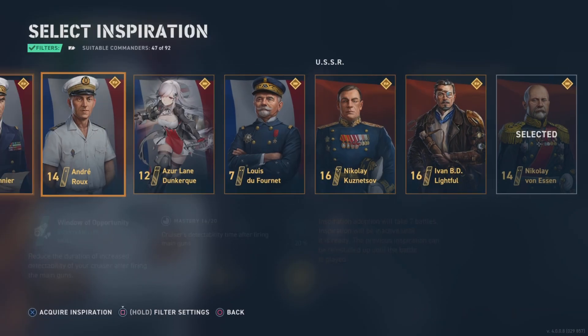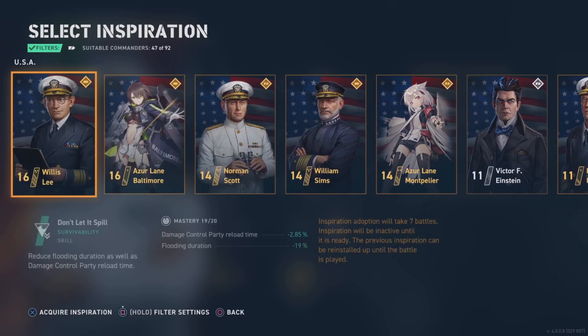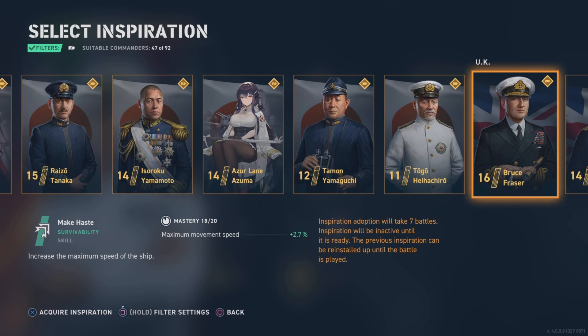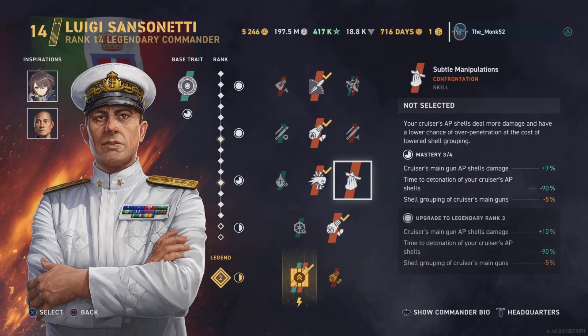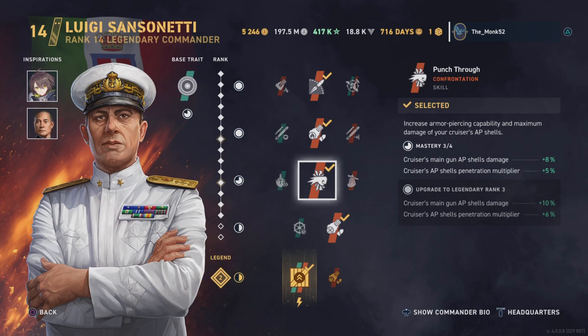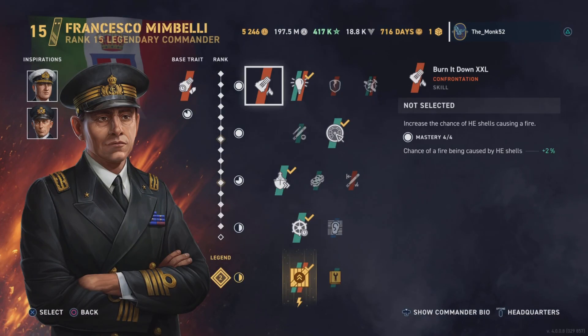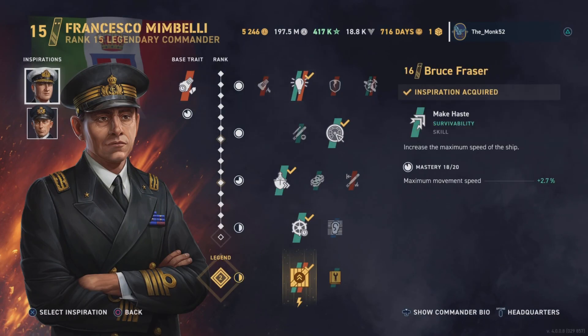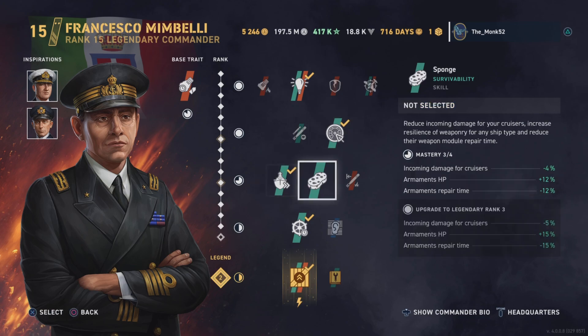I'd actually recommend using an agility-based skill. Going to cruisers by nation, you could run Azur Lane, Baltimore, Vianne, Norman Scott, Bruce Fraser — speed or dispersion commanders are good options. I don't recommend Subtle Manipulations — you get quite a lot of overpens and you don't really get any citadels with it. It's best to take a chance with armor piercing and get the 1% more AP shell damage at mastery level.